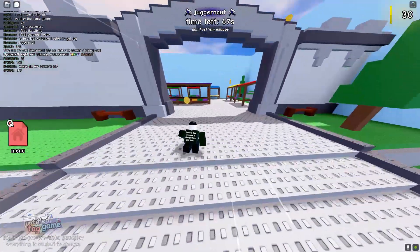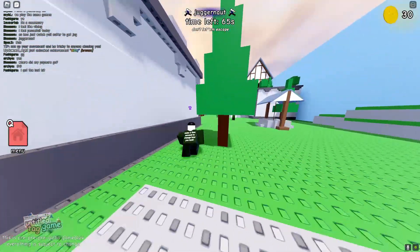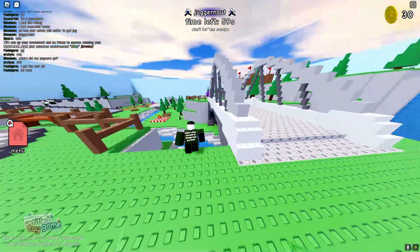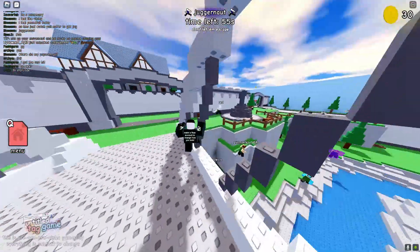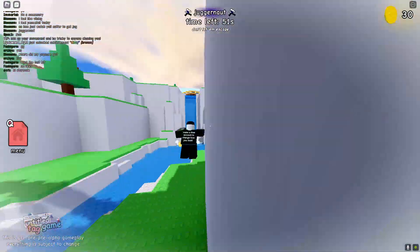I'm now dead — I was a juggernaut for most of the game and I literally just carried the entire server. The third way to actually avoid getting tagged is by doing jumps off the map like this. As you can see, if you do jumps off the map like this, you're just going to be untaggable.